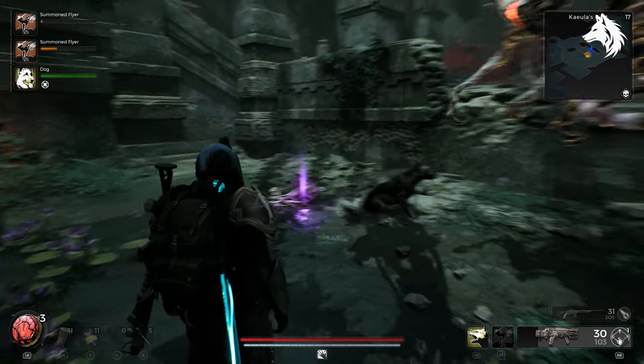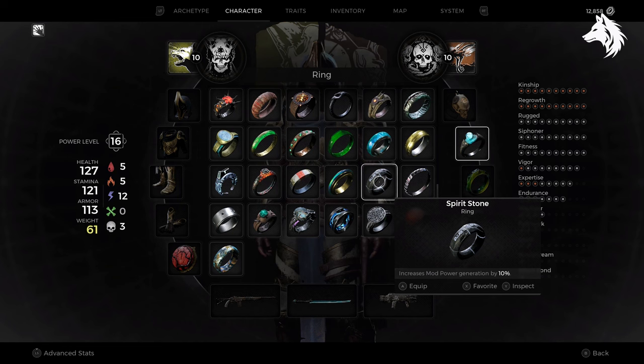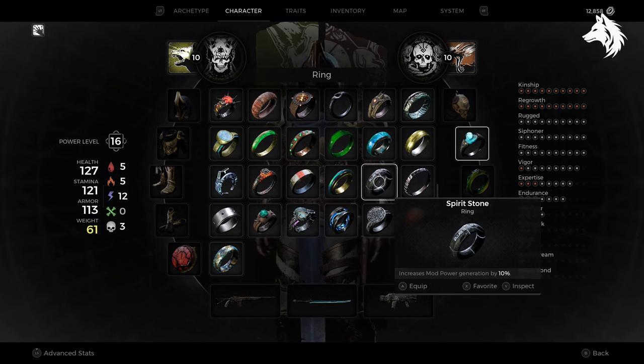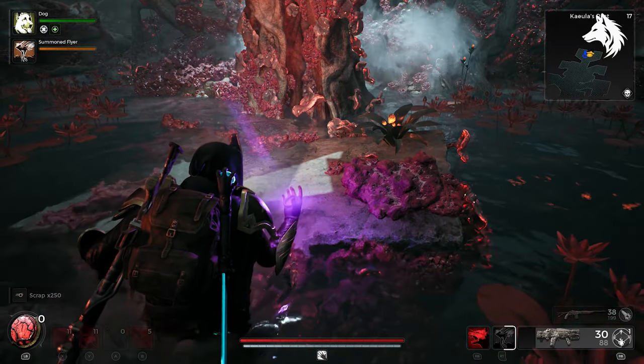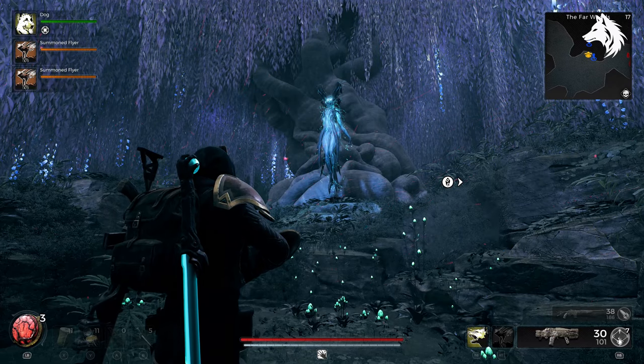There are a few possible items that spawn in Keula's Rest. One is a ring — it can either be the Soul Link Ring we mentioned earlier, or it has a chance to be the Spirit Stone, and it will be lying around on the ground in a random location. The other item here is a quest item: Keula's Ring. You need to pick this up in order to continue.